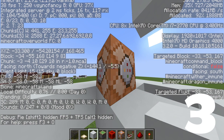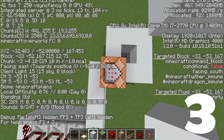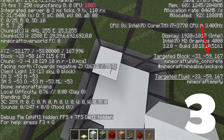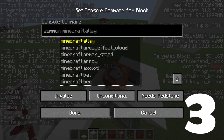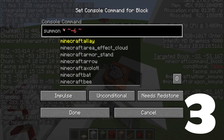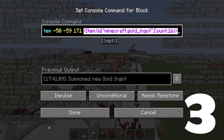Press F3, or Tab+F3, or Caps Lock+F3, or Shift+F3 in Java — or turn it on in settings in Bedrock — and stand on the block to see the targeted block coordinate. It's minus 53, and if you place a block here it goes to minus 59, which is a difference of minus 6. So we do tilde tilde minus 6 tilde. Then place this long code — it will be in the description — and paste it in the command block.